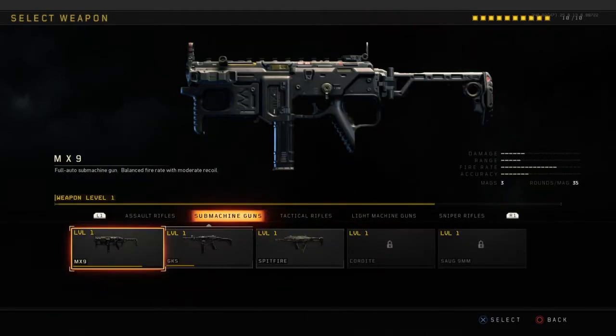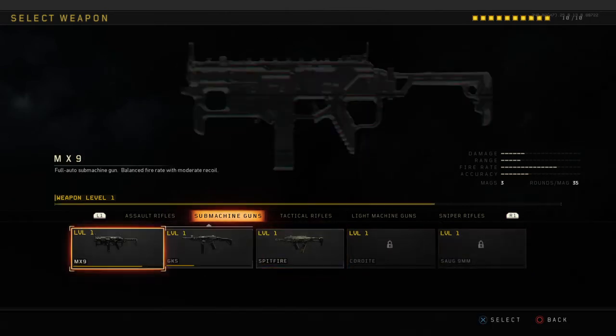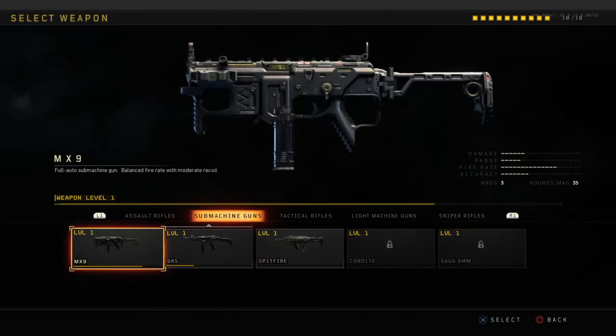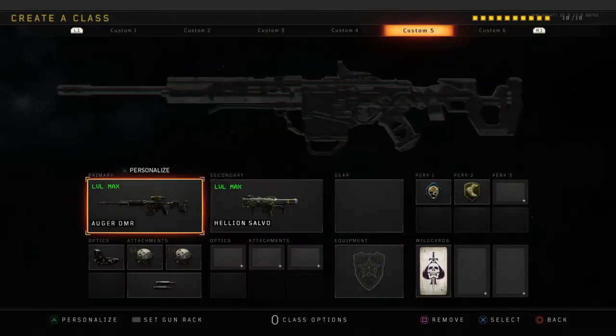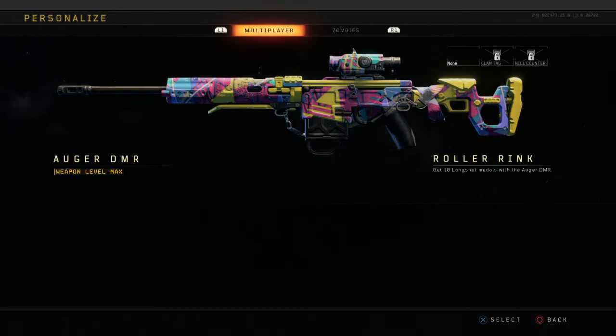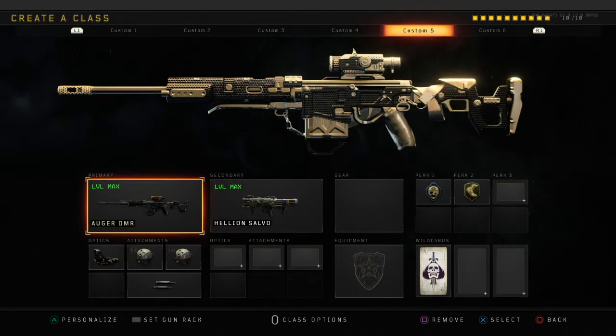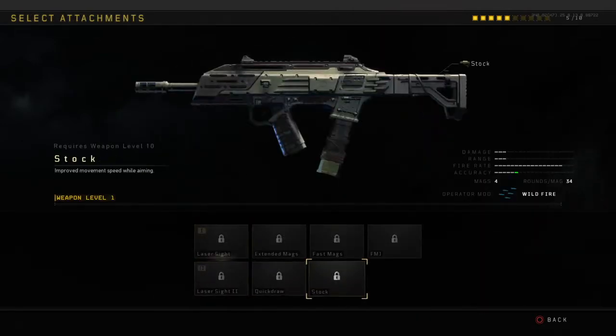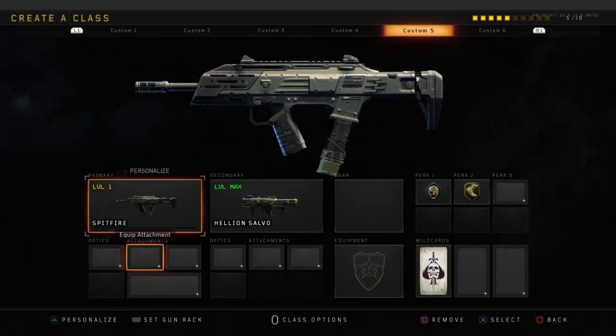Moving on to submachine guns — Hardcore Domination again, but play a bit closer range. I haven't got one of these gold yet, but from past Call of Duties it's going to be the same as tactical rifles or assault rifles. For long shots, the Spitfire might be harder — I tried to put grip on it but it doesn't even have grip, unfortunately.